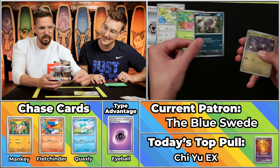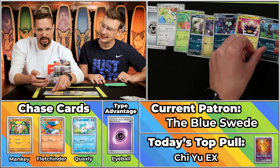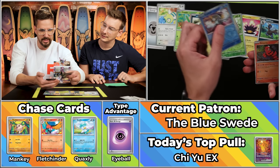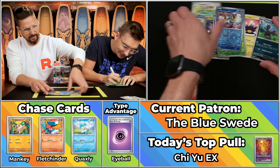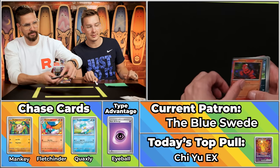We've got the Dunsparce, the Hophip, the Wooper, the Noibat, the Grafaii, the Pinkurchin, the Zylas, the Tyrantula will not score, the Frigibax will not score, and the Oricorio. Just a single point.